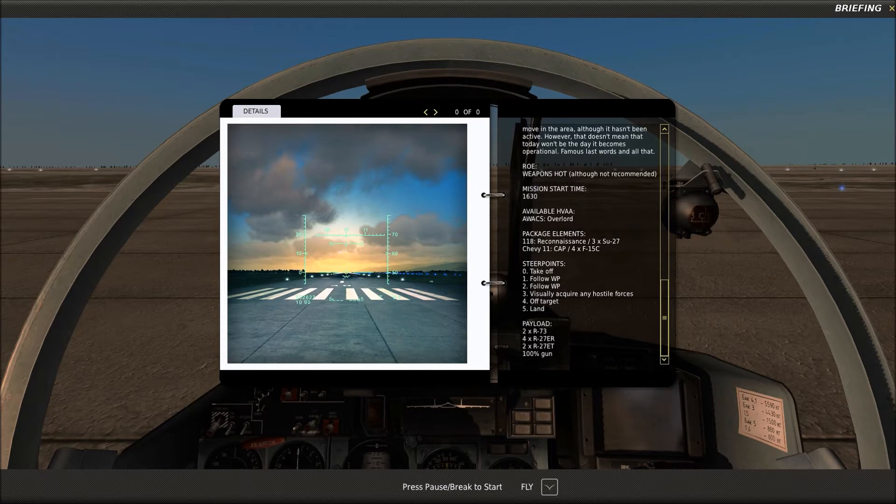Remember, we saved his ass last time against the Fox Bats. Package elements: we've got three Su-27s as Flight 118, and we've got four F-15s from the Red Hawks as Flight Chevy 11. I've named the guys that are going to be flying with the Red Hawks tonight. We have Maverick who will be taking the lead in the number one plane, Sundown as his trusty wingman in number two, Jester flying in number three, and Hollywood in number four. So yeah, we'll be seeing those guys too.